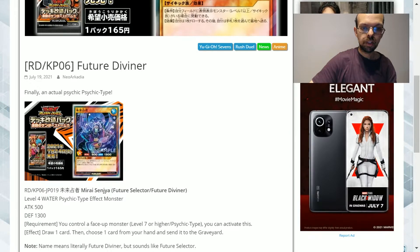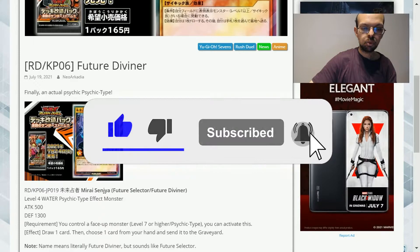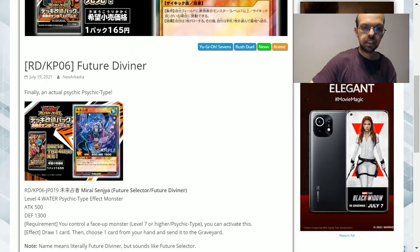The requirement is that you control a face-up monster that's level 7 or higher and psychic type to activate this. The effect is to draw one card, then choose one card from your hand and send it to the graveyard.